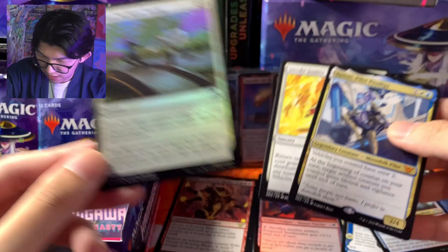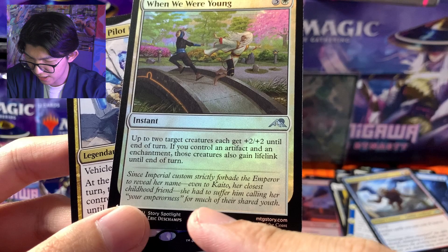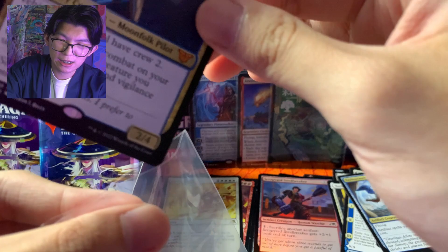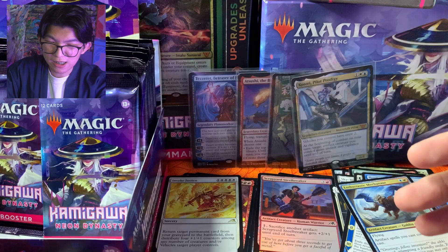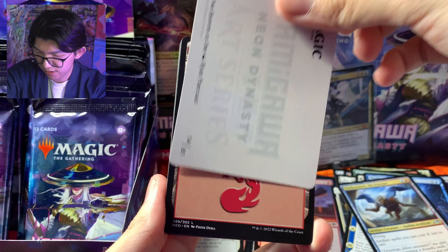Dan kita dapat Invoke Justice — rare — dan When We Were Young, uncommon Story Spotlight. Nah ini dia ceritanya When We Were Young — ini si The Wanderer sama Kaito waktu masih kecil ya. 'Kaito, her closest childhood friend — she had to suffer him calling her your emperorness for much of their shared youth.' Si Wandering Emperor ini bener-bener emperor deh, dia petinggi di Kamigawa sekarang ya. Belum 10 pack loh, berasa perjalanannya udah seru banget ya.